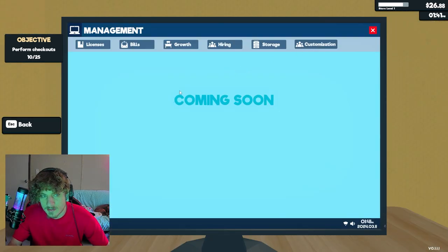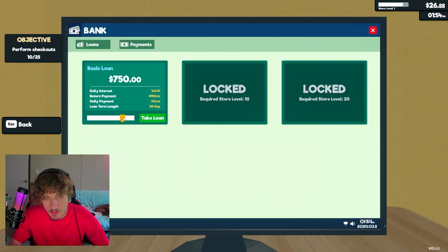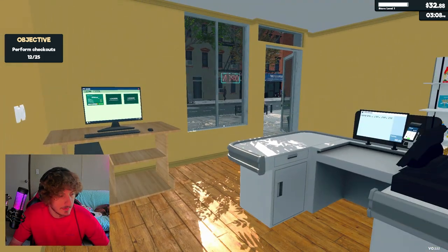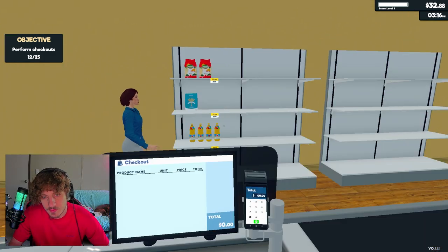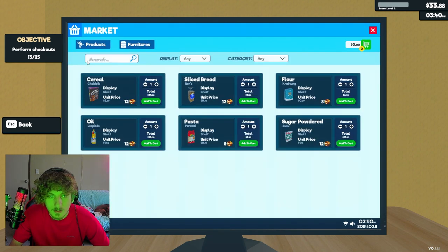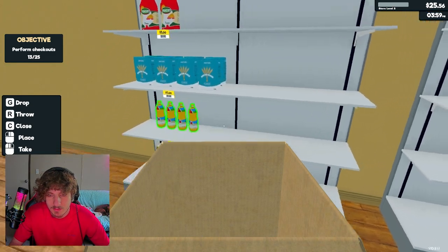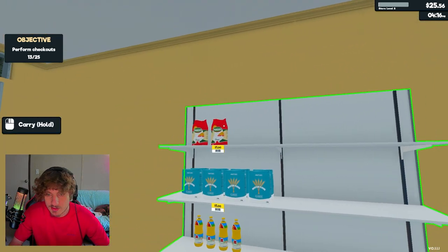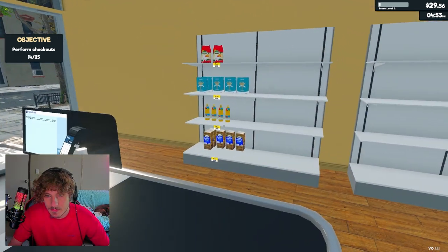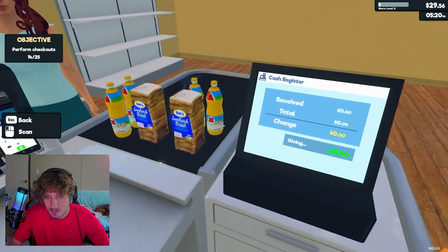With each person we serve we get XP - 5 store points I guess. As I level up I'll be able to buy new stuff. There's customization coming soon since this game is in early access. There's a bank too where I can take a loan. It feels really slow right now. I'm out of flour - let me buy more. Should we do two different products, like pasta and something else? What would be the smart thing to do?